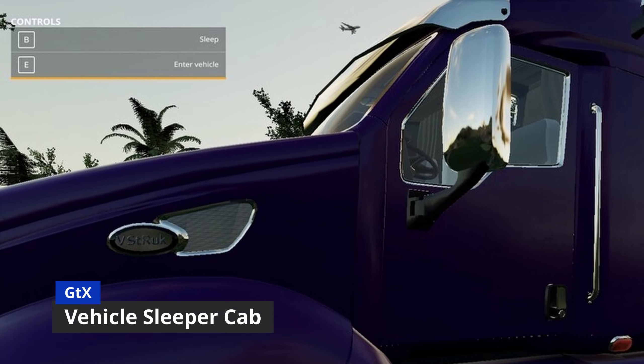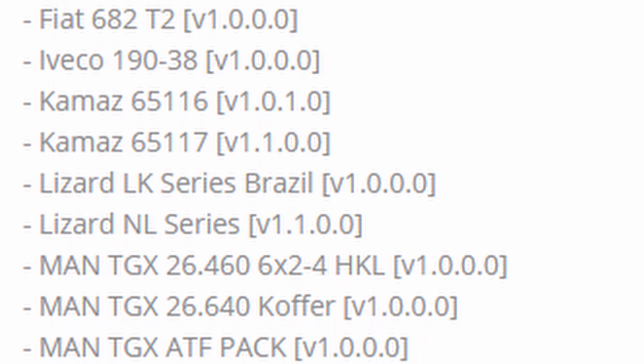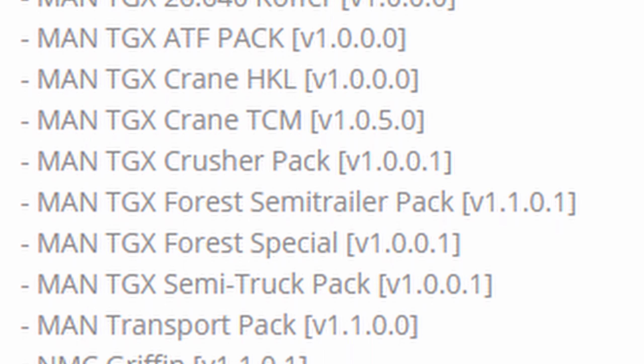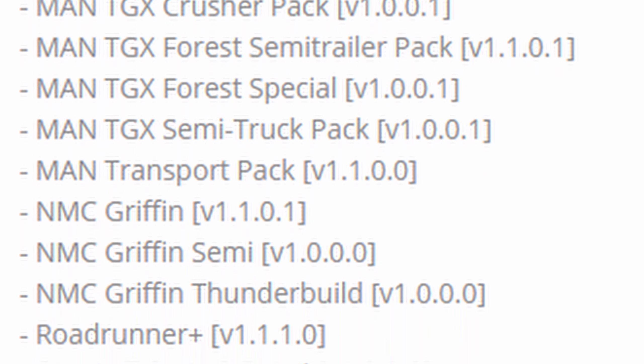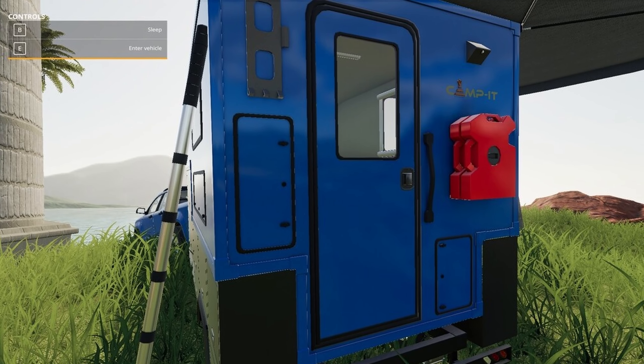The MAN TGX Transporter is a MAN truck that can carry pretty much anything you throw at it. I really like the way the bed looks on this — I just wish it was a North American truck. It's a fantastic mod, looks great, acts exactly how you'd expect, with tons of space. You can even put a front end loader on it and it'll fit. Available on all platforms.